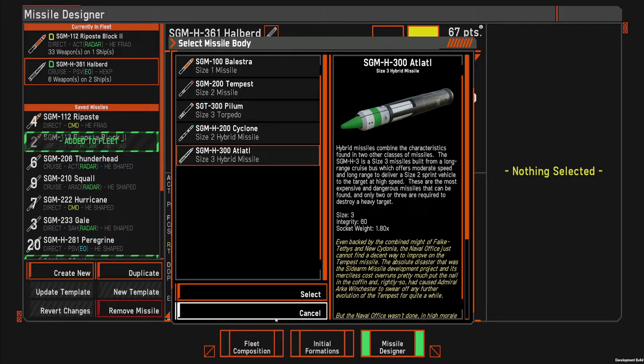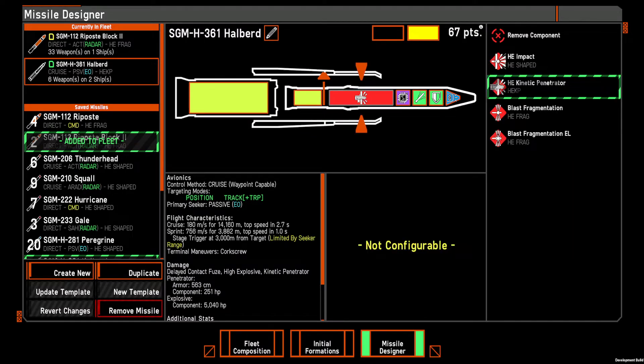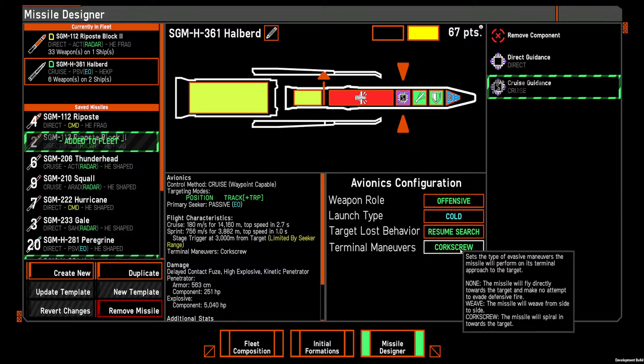The Halberd here is a hybrid missile of size 3 — it's an atlatel, the most expensive type of missile. There are two stages: the yellow part is the engine. This is the engine of the hybrid stage, the size 3 engine, and then this is the engine of the size 2 stage, which is the regular missile engine. This is the warhead, which determines what type of damage the missile does and how much. This is the cruise system, which determines whether it can loop around obstacles like a thunderhead or just goes directly to the target — depending on how many points you spend on that, it has different behaviors.